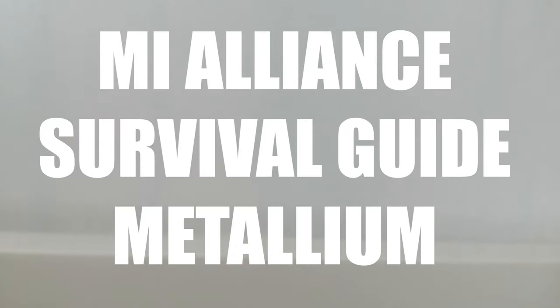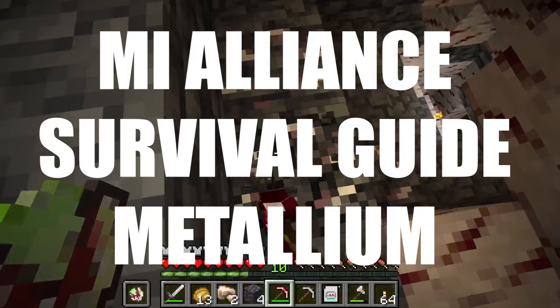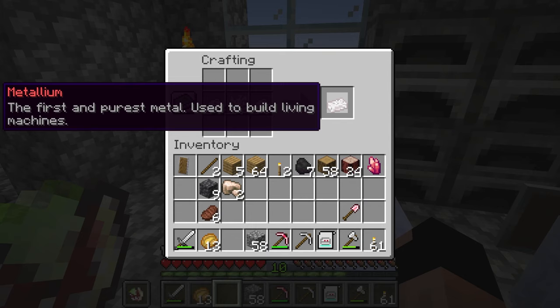Mii! Metallium! Metallium is a mysterious pure metal found deep underground, most commonly under plains, forests and savannah. It can be used to forge living machines!